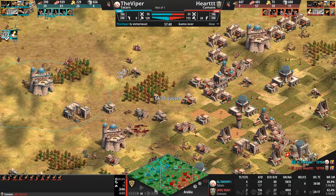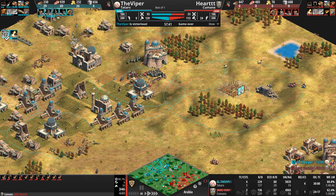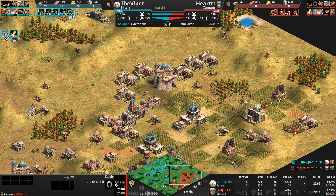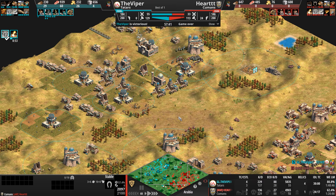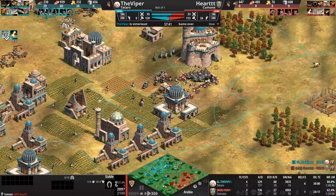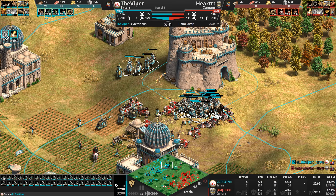The last gold patch has 10 villagers mining it — once that's mined out, he realizes there's nothing left. They're carrying 78 gold, so he could train maybe two Paladins. He taps out, realizing he can no longer train units. What a fantastic hold, fantastic base play from both players — but ultimately the Viper, with that early cav archer push and doubling down, snowballed those units out of control.